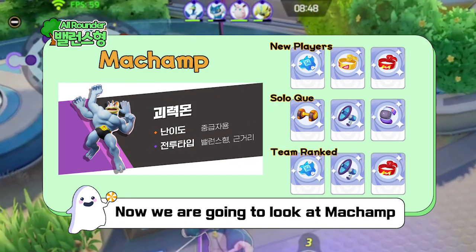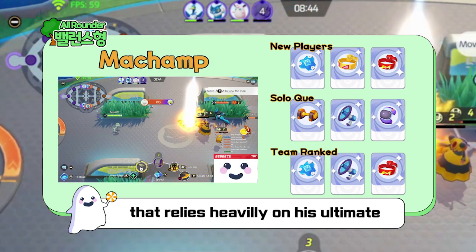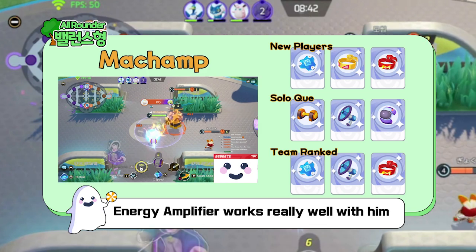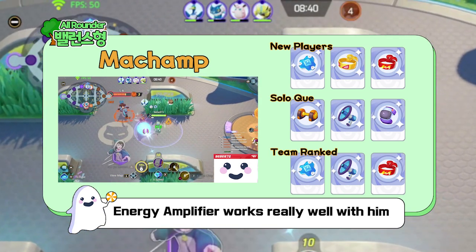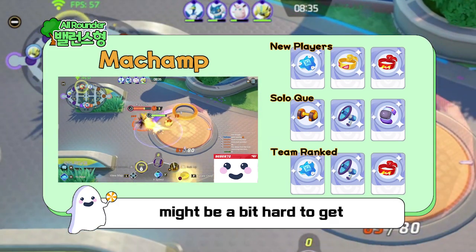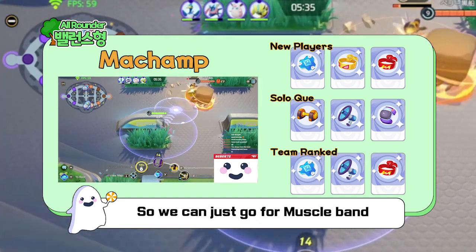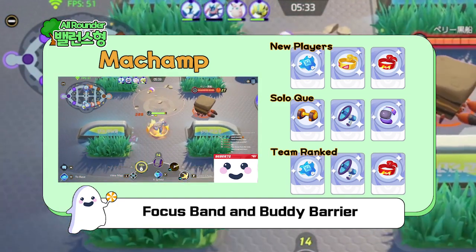Now we are going to look at Machomp. Machomp is a Pokemon that relies heavily on his Ultimate, so Energy Amplifier works really well with him. But for new players, Energy Amplifier might be a bit hard to get, so we can just go for Muscle Band, Focus Band, and Buddy Barrier instead.